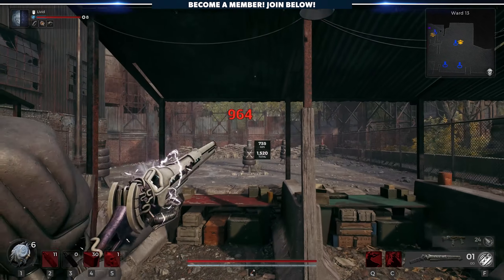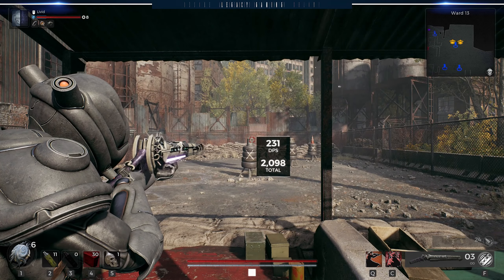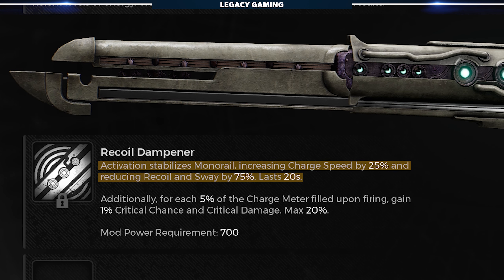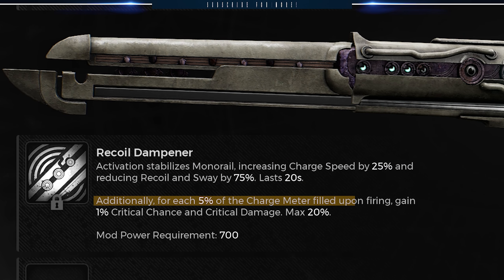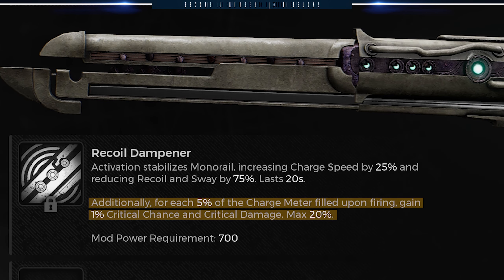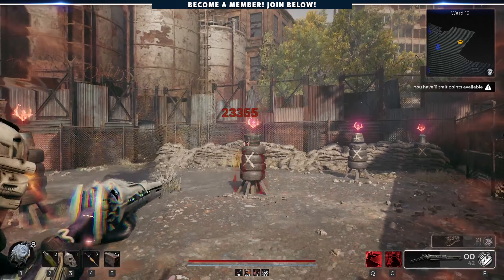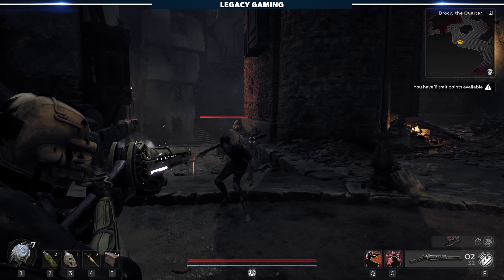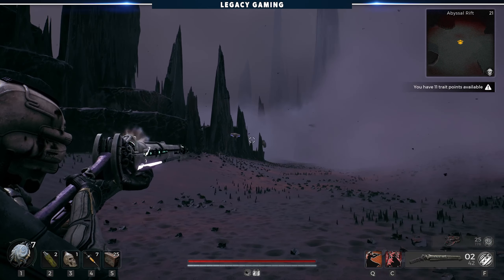This weapon is a railgun in every sense of the word, allowing you to manually charge up each shot. The longer you hold down the charge, the more damage you deal, but there is a very real chance of completely blowing yourself up. The baked-in mod Recoil Dampener stabilizes the weapon, increasing charge speed by 25% and reducing recoil and sway by 75%, and this effect lasts for 20 seconds. Additionally, for each 5% of the charge meter filled upon firing, you'll gain a 1% increase to crit chance and damage, maxing out at 20%. The key is accuracy and overall damage, which are both incredibly high, making it the perfect weapon for marksmen that like to live on the edge just a bit, balancing that line between damage output and overcommitment.